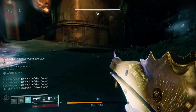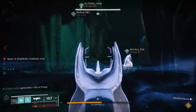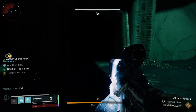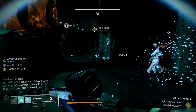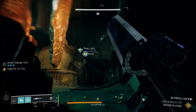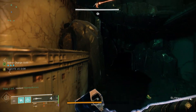You'll see more arc damage coming your way than anything, especially from Exploding Thrall, Knights, Wizards, and Crota. But there will still be plenty of Void damage from Acolyte Snipers, Shriekers, and Ogres, along with Solar damage from Acolyte Grenades. So bear all this in mind when you're putting together your armor. There's only two types of shields your enemies will be using: Knights will use Arc Shields, and Wizards will use Solar.